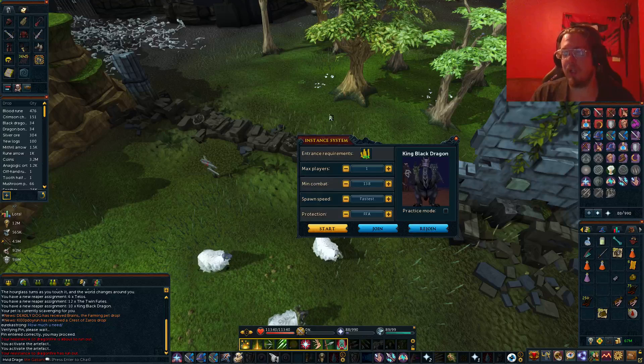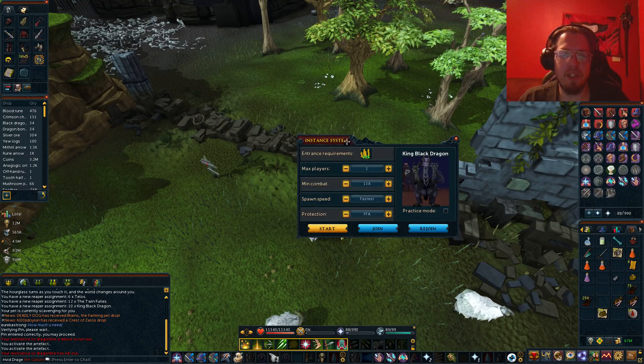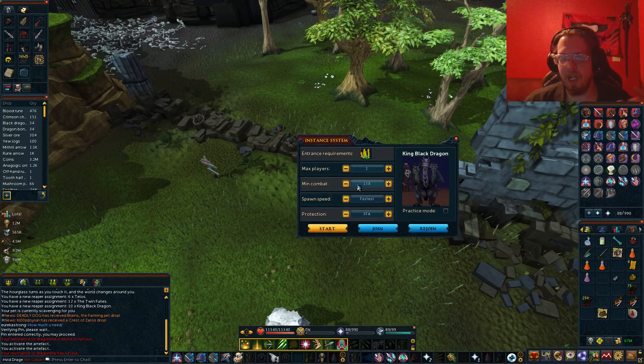His instance cost is actually a lot less than the other bosses — it's a little bit more than 37k, but I have the part where you can go in cheaper.